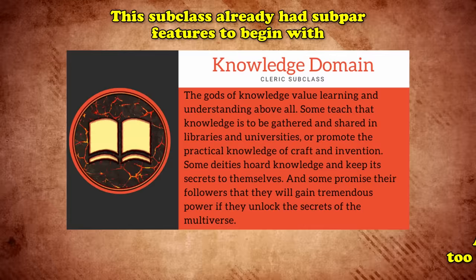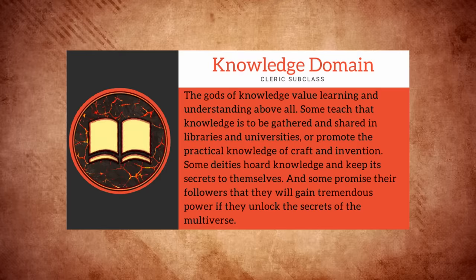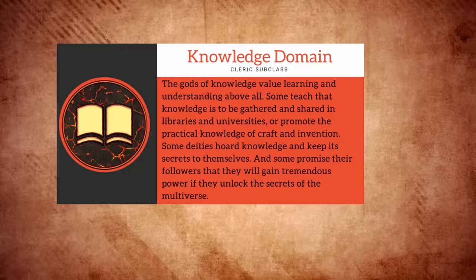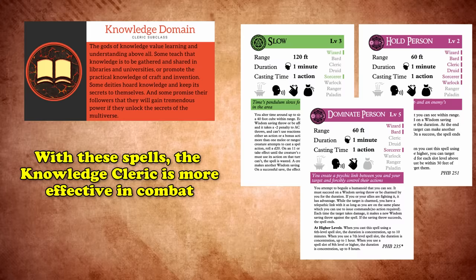At number 9, we have the Knowledge Domain Cleric. This is a subclass that kind of already had a lot of subpar features to begin with, and the good ones it did have were too niche to make work under normal circumstances. However, there are a few changes worth noting that make the Knowledge Cleric much more appealing and worth choosing. The first and probably biggest change is a total revamp of the Knowledge Cleric's bonus spells. With the addition of spells like Slow, Hold Person, and Dominate Person, the Knowledge Cleric effectively becomes less of a pure roleplay subclass and more of a combat subclass in terms of spells, while its roleplay effectiveness is delegated elsewhere.